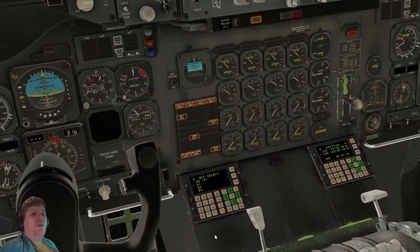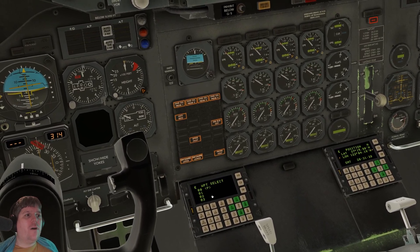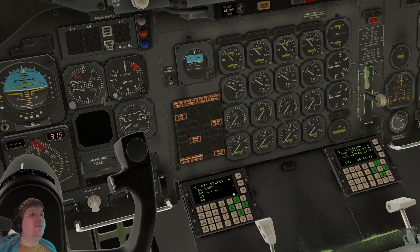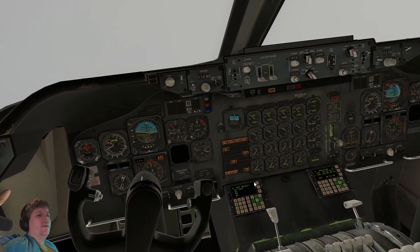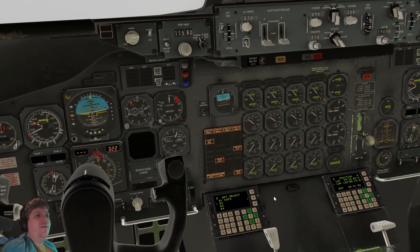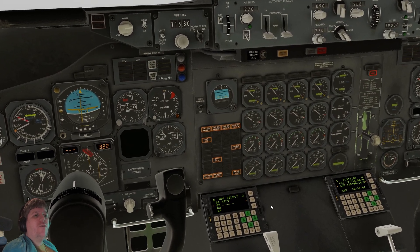I'm just pulling back — it's really hard to do this. I'm just gonna type in KSFO, enter. KSFO — there we go. So with my waypoint now in, I'll continue trying to pull back. This is really hard when I can't trim.